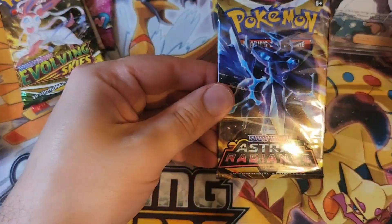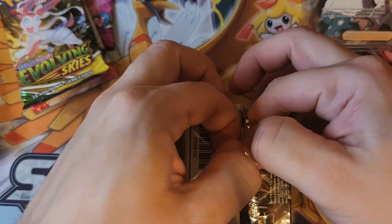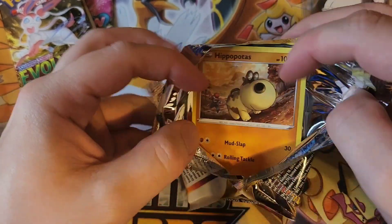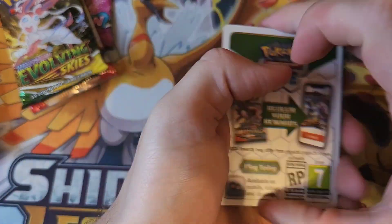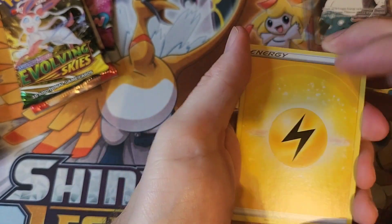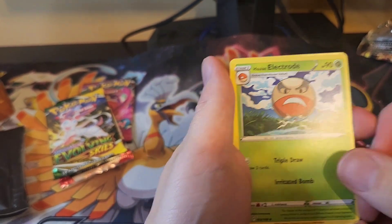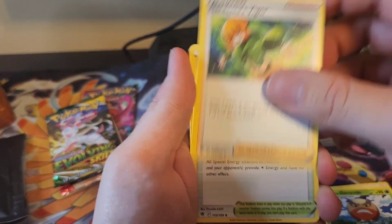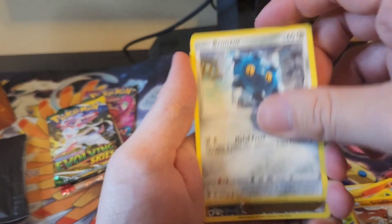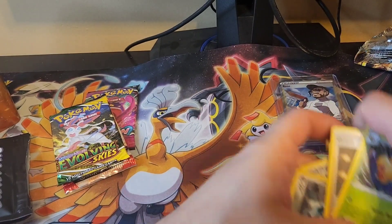Now let's open Astral Radiance — out of here you can get the Dialga and Palkia cards, those kinds of things. Cards: lightning energy, Hisuian Electrode, Gardenia's Vigor, Temple of Sinnoh, Budew, Cyndaquil, Scyther, a Hisuian Growlithe, Farigiraf, a reverse Grant, and a Vespiquen non-holo. Nothing much out of that one.